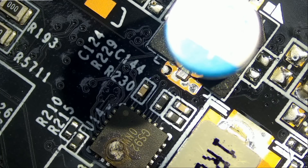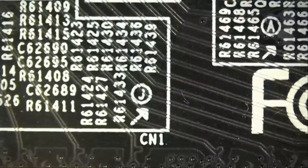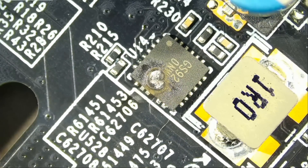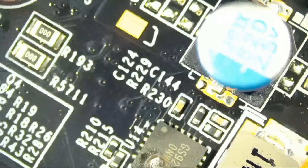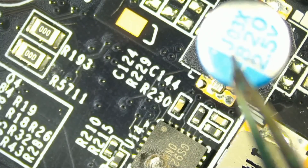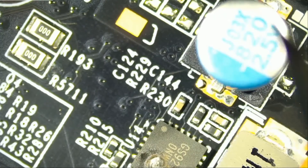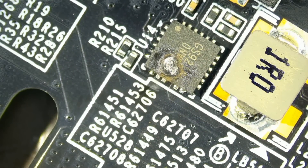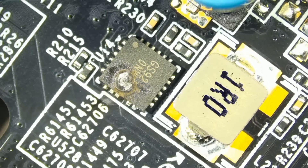For me, you all know me by now — I'd rather replace than measure, and I'm successful 80% of the time. Why waste time? Now we have to be careful because we have an aluminum capacitor right next to the chip. We do not want to expose this capacitor to a lot of heat because it can pump — that happened before. Right now I'm wearing my goggles. We do not want to take any chances.